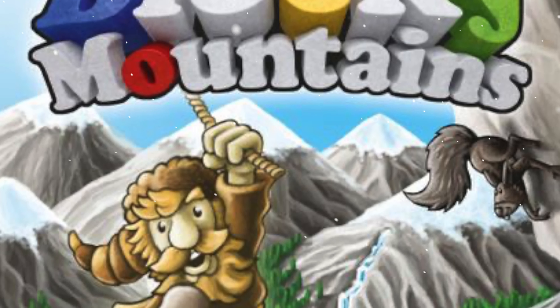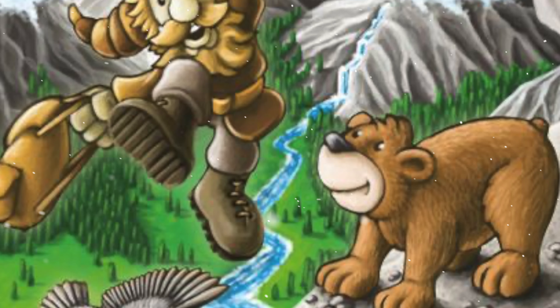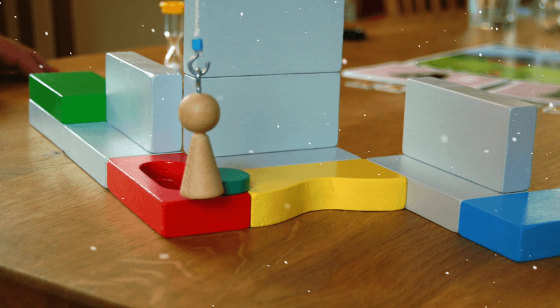Number 80 on this list is Blocky Mountains - it's a dexterity game. In this game you'll be constructing a course out of different shaped blocks and obstacles, and you'll have sticks with ropes attached to them. You'll be trying to move your explorer across the obstacle course to the finish, or you might have to push a bear along the course, and there's also a provisions pack that you might have to push as well.